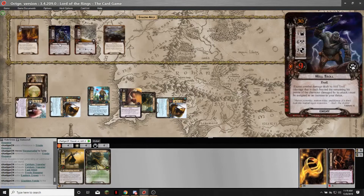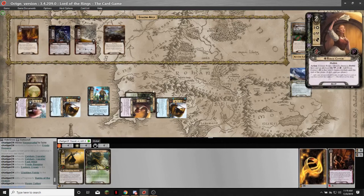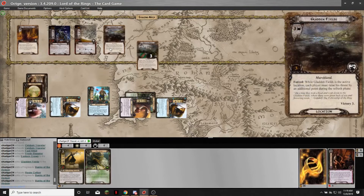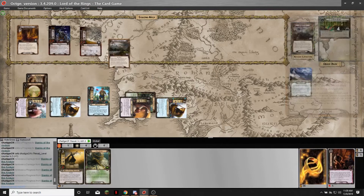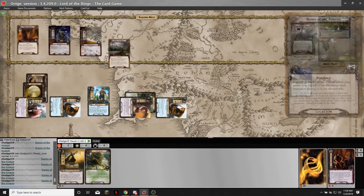I reveal Surgey Crows and the Gladden Fields. Rosie boosts Frodo — that's ten willpower. I'll travel to the Gladden Fields, which says I have to raise my threat by an additional one. I think I forgot when I did the Grey Wanderer to raise my threat — that is something I forget. I'm not going to engage the Crows because I want to know what's coming, and we go to the next round.